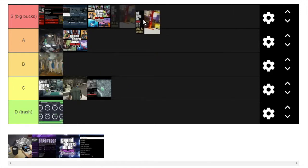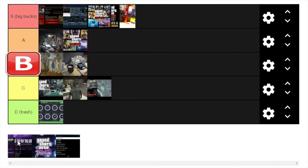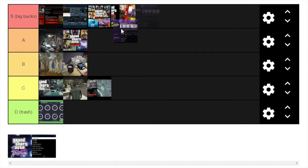Vehicle cargo, on the other hand — that's an S. It's probably the best way to make money in the game, just because of how quick it is and how fun. Counterfeit cash is going to be where the Meth Lab is — a B. They're basically the same thing, even better with the nightclub.